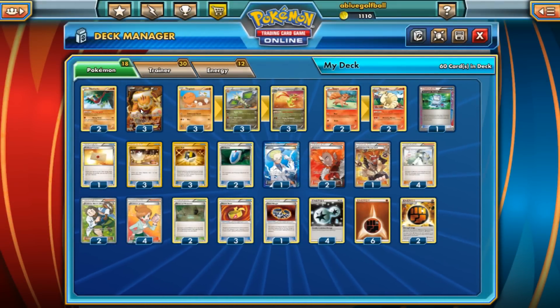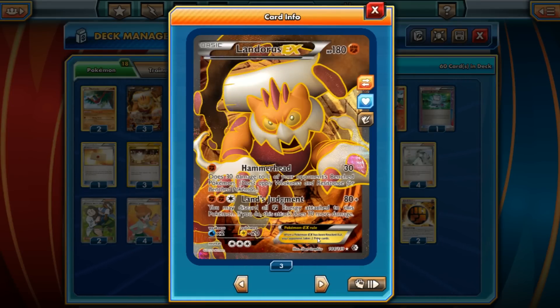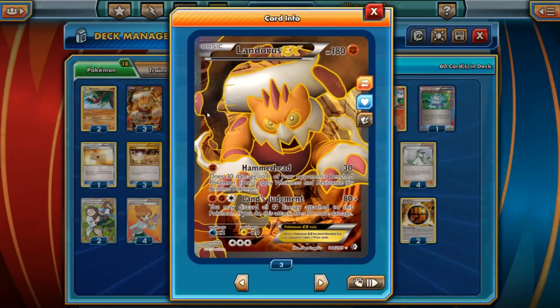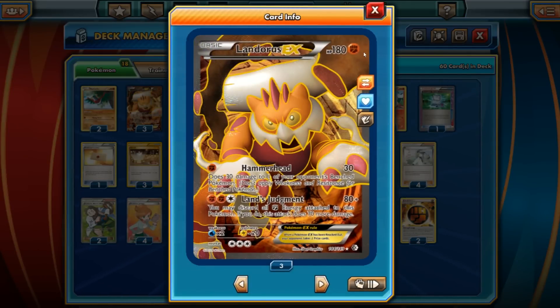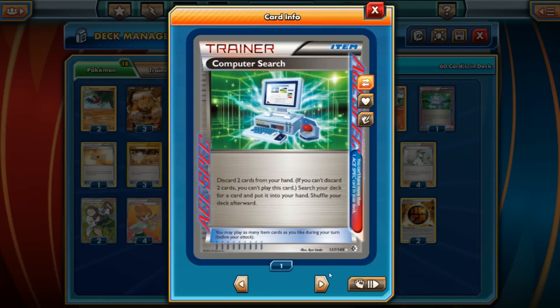As for the other supporting Pokemon, we have Hawlucha with Flying Press, being able to hit for 60 on Pokemon EXs. Then we have the big, bad Landorus EX here with Hammerhead — just a really quick, very aggressive attacker. The problem is this is a Stage 2 deck, so it's going to be very hard to set up and takes a while. Landorus EX is just a really quick, big, basic EX — it does have a hefty retreat cost, but we'll deal with that in a bit.